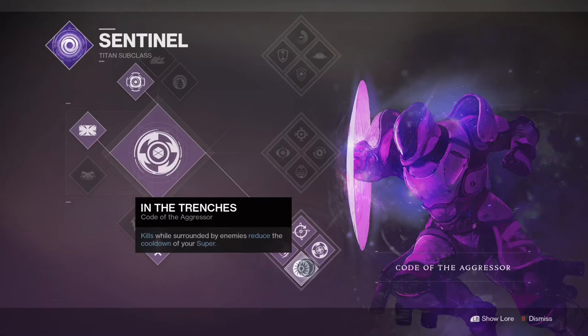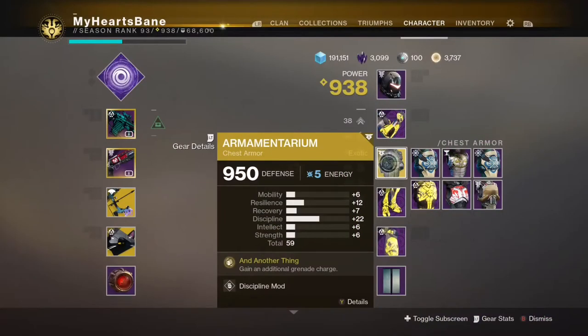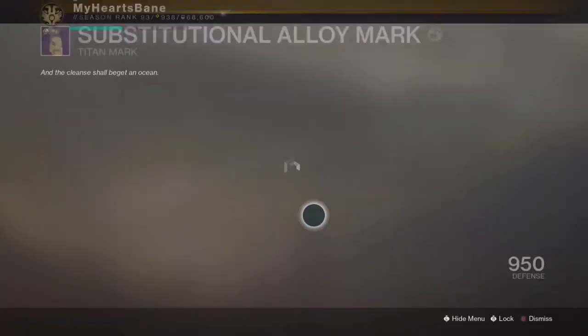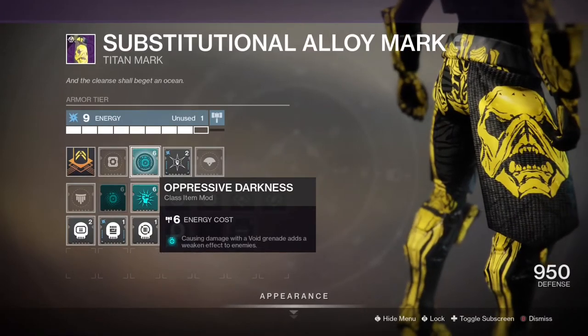You guys can use middle tree or top tree — either way it's really just all about the magnetic grenades. We're going to be running the exotic chest piece Armamentarium, which gives you two grenades, and we're pairing it with Oppressive Darkness from the artifact.